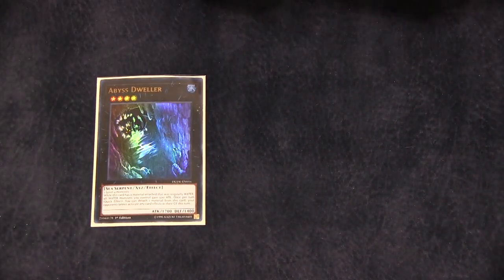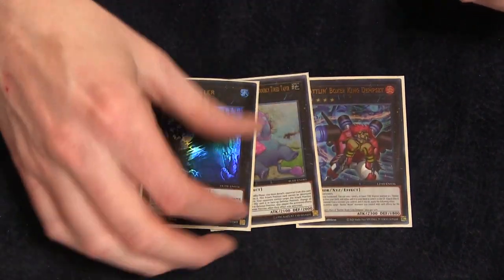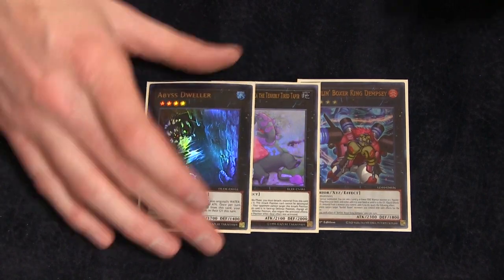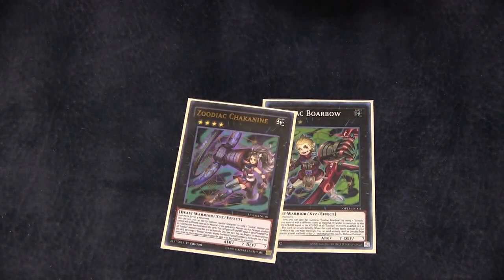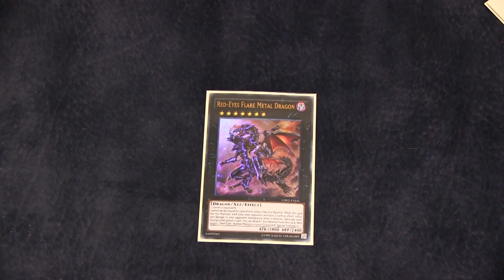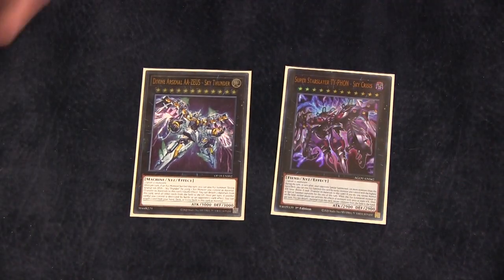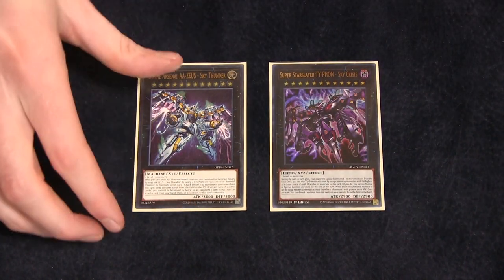We're playing one copy of Abyss Dweller, just to prevent graveyard effects. One copy of Baguska to be a general nuisance. One copy of King Dempsey to search out Raisin — yes, there are more ways to search Raisin. We're also playing the Zoodiac engine: Chalkanine and Borbo, basically just to get into Zeus. One copy of Flare Metal for charging life points — you've got a bunch of level sevens in Borger, Fenrir, and Pank, so you can make this pretty efficiently. And lastly, Zeus and Typhon — they're incredibly powerful cards. Being able to have answers to pretty much everything in the extra deck is so impactful. That does it for the extra deck.